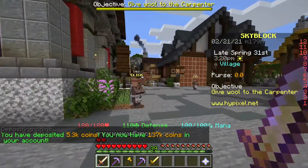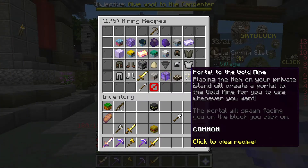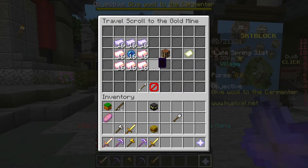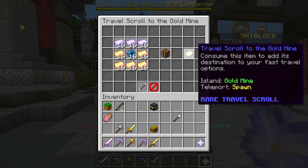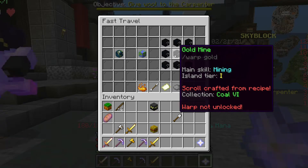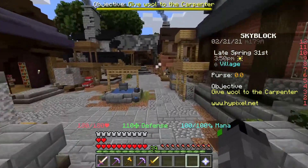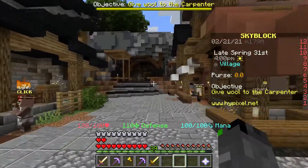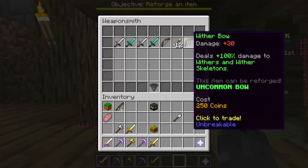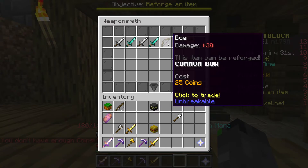I learned something cool: if I go to recipes and look at the mines, there's a traveling scroll I can craft from enchanted ender pearls, enchanted iron, and enchanted gold, which adds a fast travel option straight to the gold mine. I also want to get a bow from the weaponsmith since he sells them — I need one to defeat blazes.